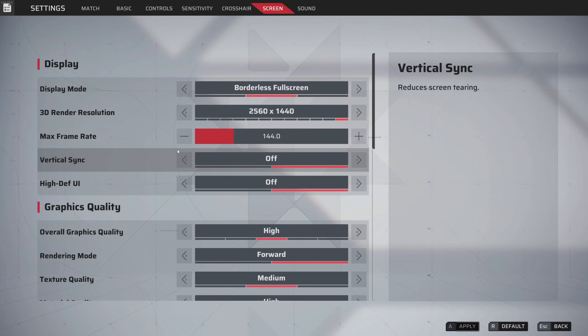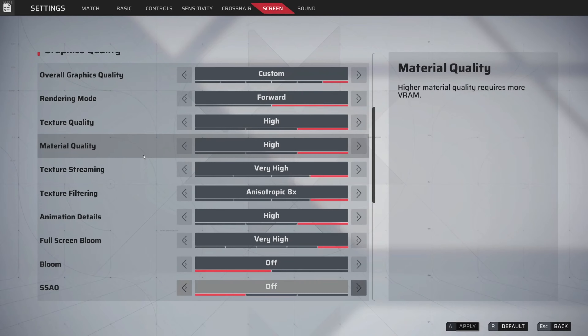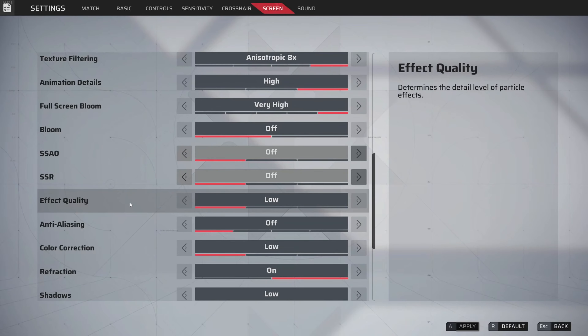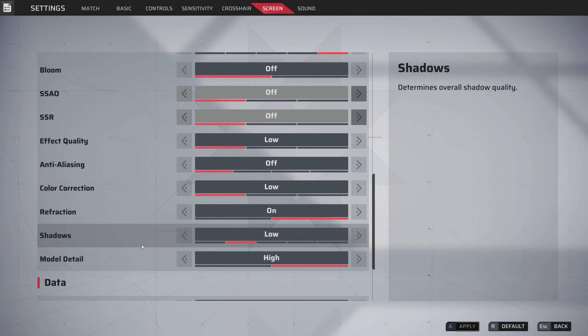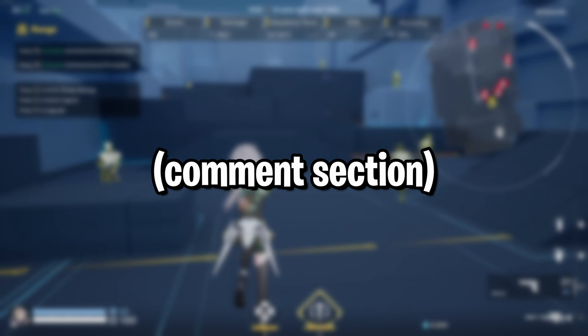Moving on to graphics — this depends on your PC. If you want the best frame rate, turn everything to low. I have most settings on high because I like the game to look good. Effect quality should always be on low because it can drop your frames in chaotic situations, like in Valorant or Warzone. For anti-aliasing, which affects blur when turning and pixel clarity, most games you want this off so you can see better. Everything else is personal preference. If you enjoyed the video, like, subscribe, comment your thoughts, and join the Discord. Peace out.